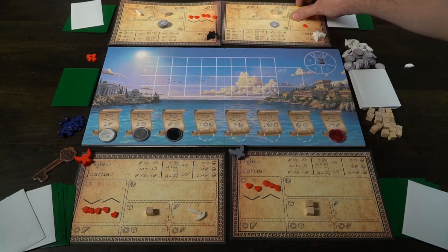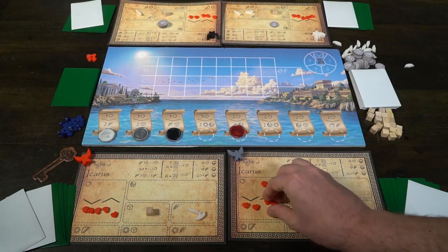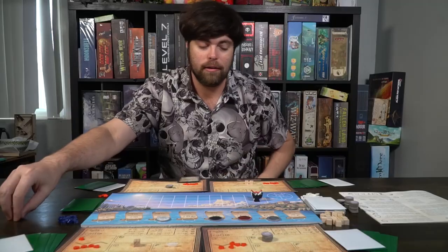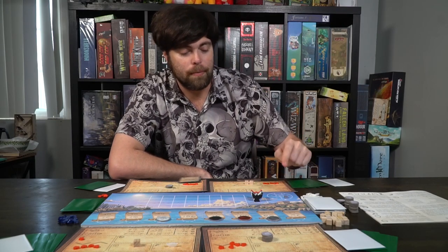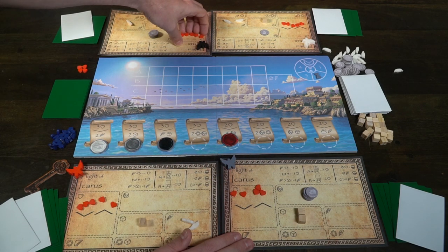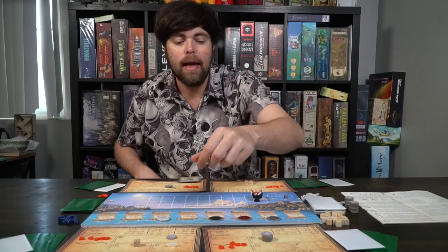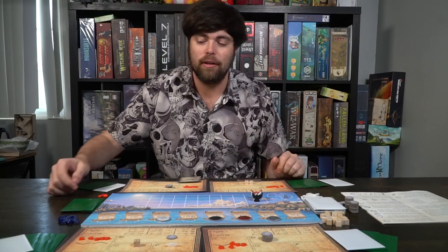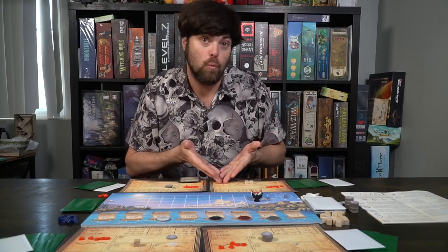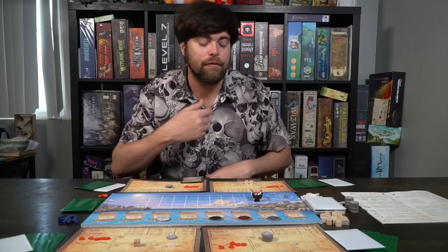I'd move over here, spend the stamina, gain the bonus, and they would do the same. Once everybody's basically run out of stamina, the next round will trigger. You'll move the little marker from one to two. Additionally, you will get all of your stamina back. If you had an extra stamina you didn't use — for instance, you paid a cost of two and two, and had one left which means you can't buy anything — you'll actually get a coin. Then you simply rinse and repeat. You'll start moving your wax seal around the game board, spending stamina to gain rewards: hopefully wings, wax, maybe some coins, extra stamina, and even some innovation cards. You'll do that for four rounds.